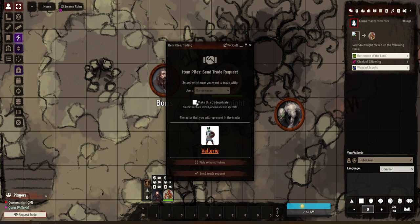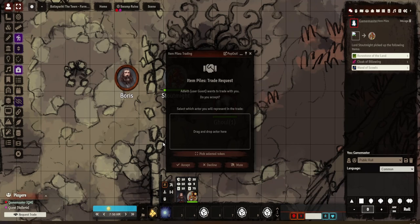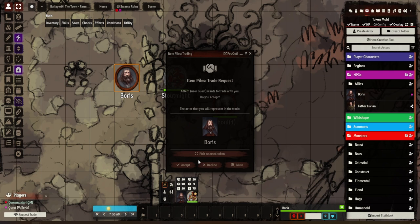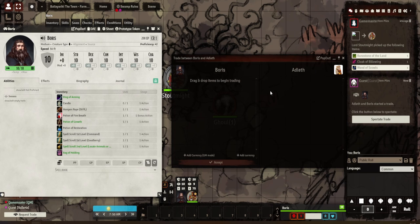The other thing is you can request a trade. So I'll request a trade — going back to the DM — and the DM is going to initiate a trade with Boris. Boris accepts it and you get this new dialogue pop open, showing that the trade has been activated.